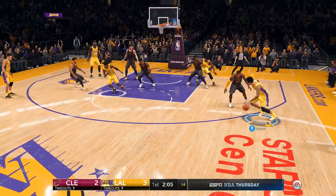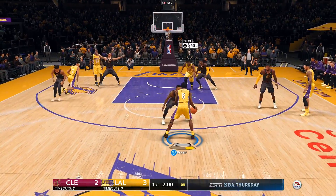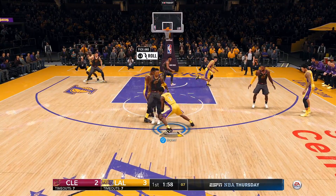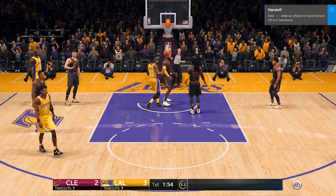If you look in the background, we've got what's supposed to be Shaq — but it kind of looks like a cross between Dikembe Mutombo. And then we've got supposed-to-be Kobe Bryant, but he looks more like Chris Webber.